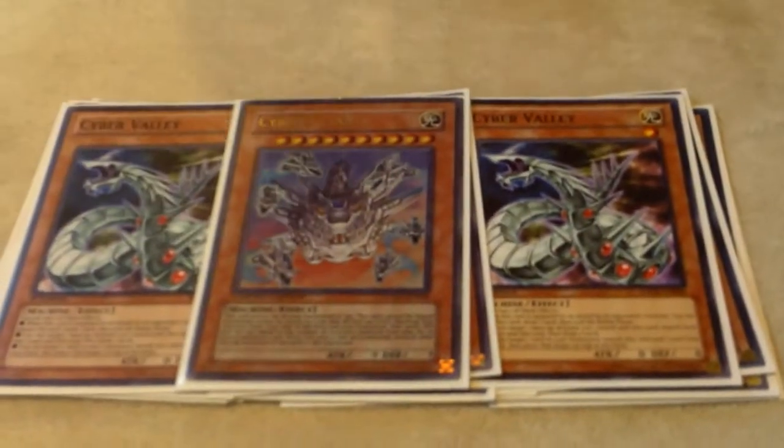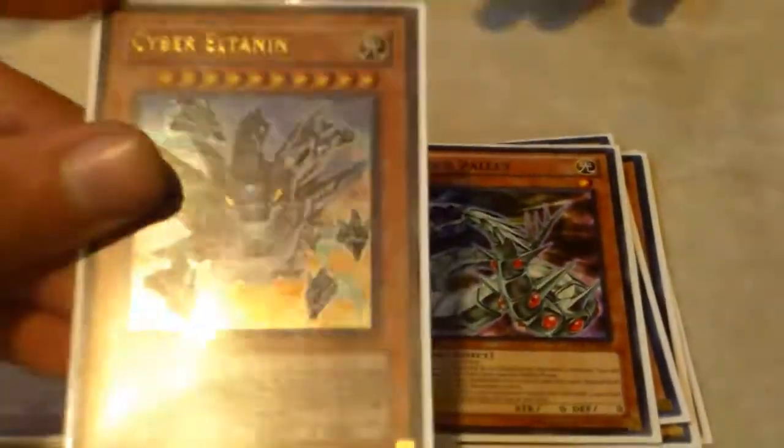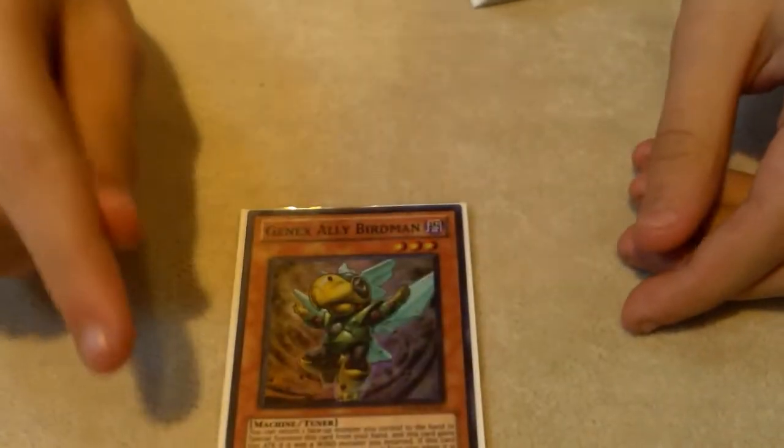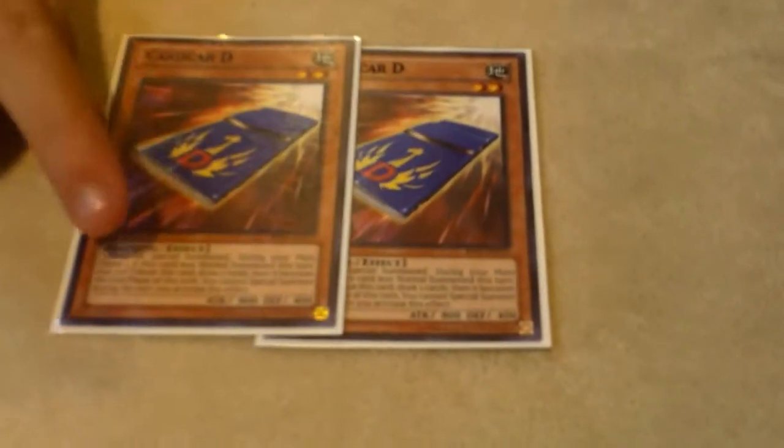Eltanin is good because it sends everything, and that's the light machine engine since they all search other labels. And then the burn card — this card is a win condition. What happens is you bounce a monster, summon Drei, make them all level fives. Also, if you Machine Dupe the Core and two Cyber Dragons, you bounce the Core, summon this, make Xyz plays — it's all great.